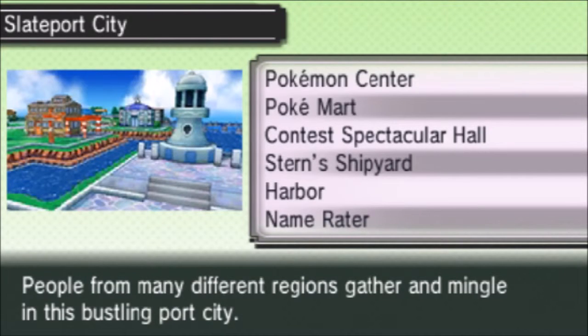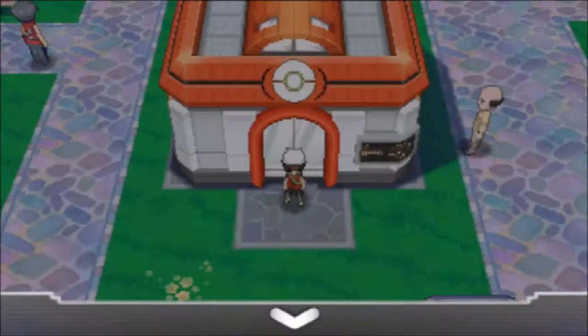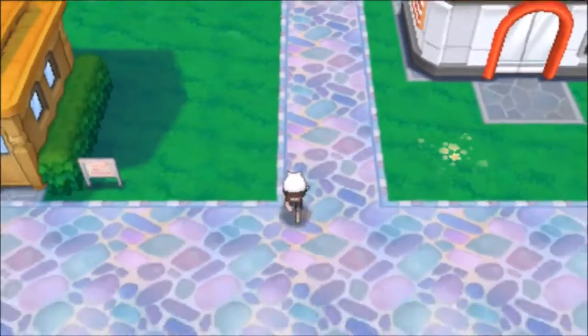Hey guys! Today I'm going to be showing you how to get TM76 Struggle Bug. To get TM76, you're going to head left and then down into the market and then talk to the TM salesman. He will sell Struggle Bug for 5,000 Poké Dollars.